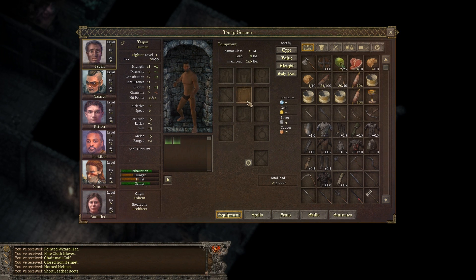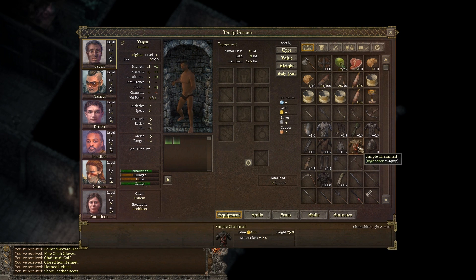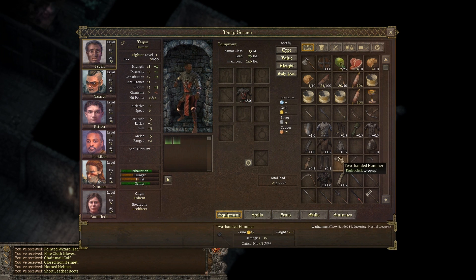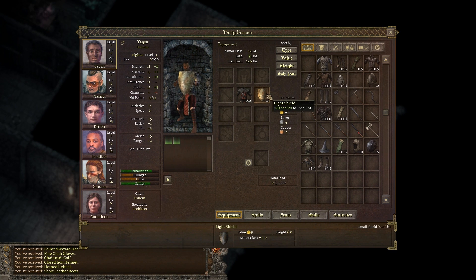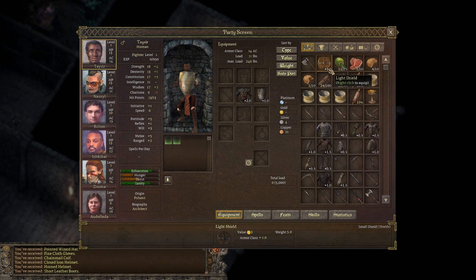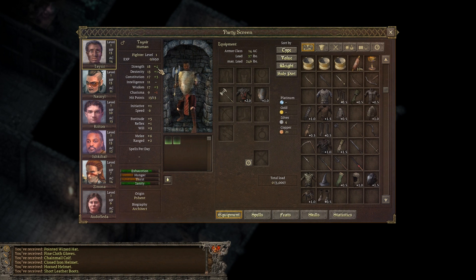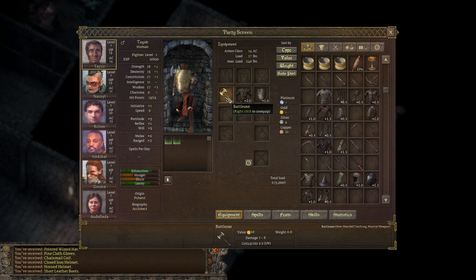Let's try equipping the fighter. So let's give him chainmail, for example. This gives him plus 2. So now his AC is 13, because I have a dex bonus of plus 1. Chainmail in normal 3.5 gives a lot more than that - usually around 5 if I'm not mistaken. So I think they're splitting up the armor class. That shield gives plus 1, so it's basically a small shield. One-handed slashing weapons - he's good with one-handed slashing weapons. Melee 4. Base attack bonus plus 1, feats with weapon focus one-handed slashing, and gives him 6 altogether. So that's how that works.